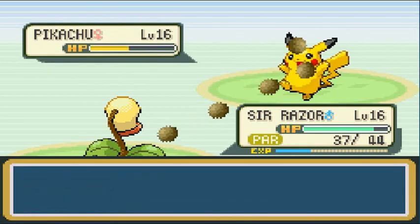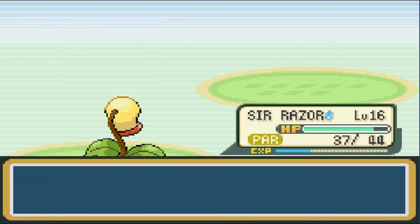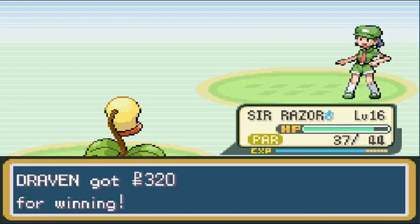Critical hit — one more and it's not so effective on defense, but an easy victory. Sir Razor wins it. The Picknicker is not happy about losing, of course. She hates losing to me.